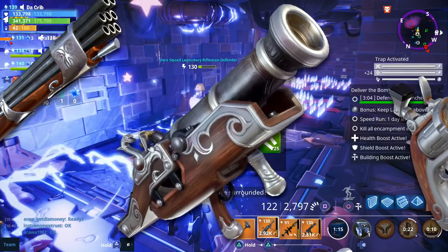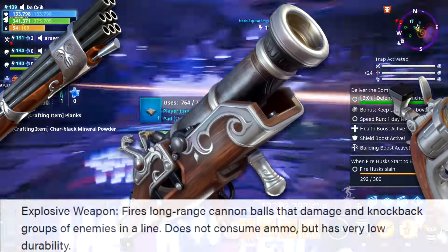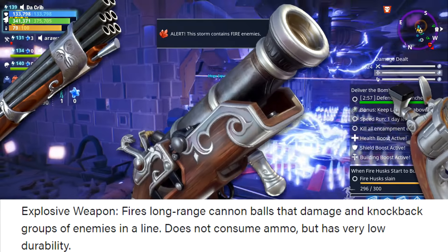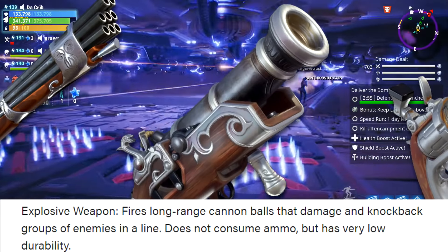We also have the Bowler, which is an explosive weapon. This fires long range cannon balls that damage and knock back groups of enemies in a line. It does not consume ammo but has very low durability.